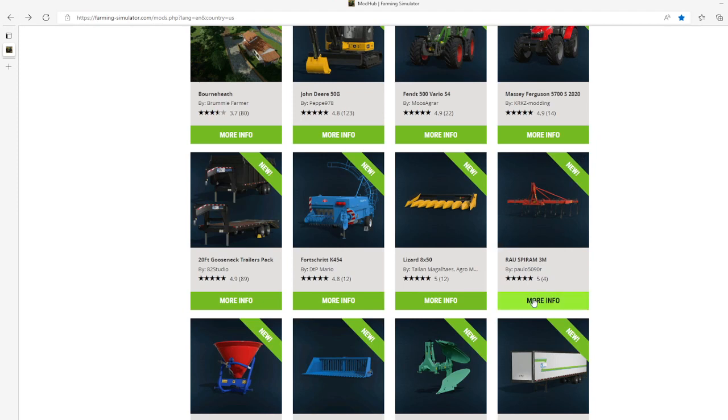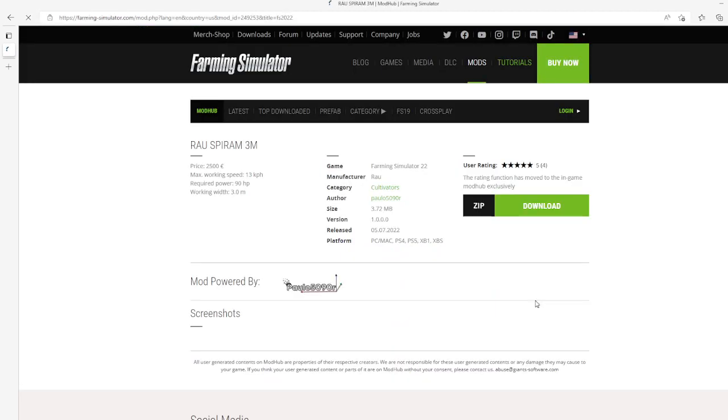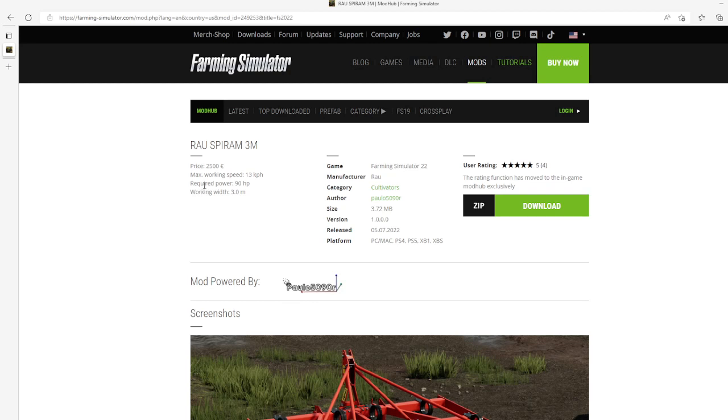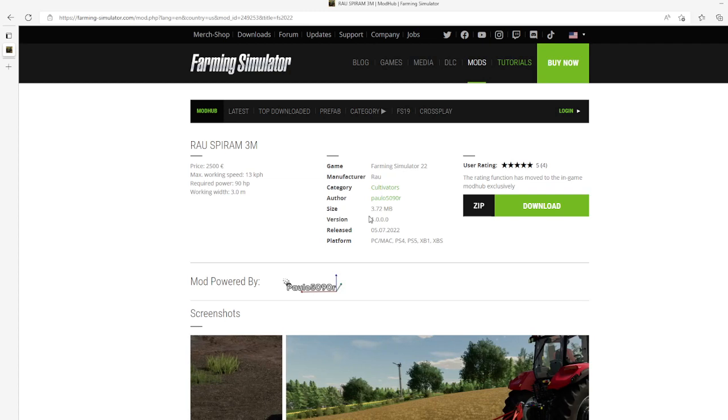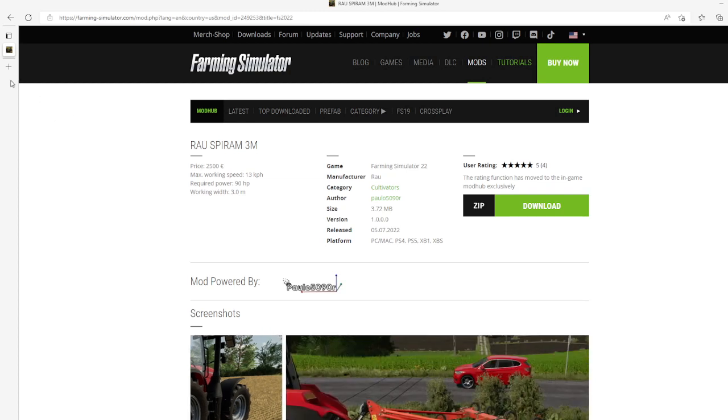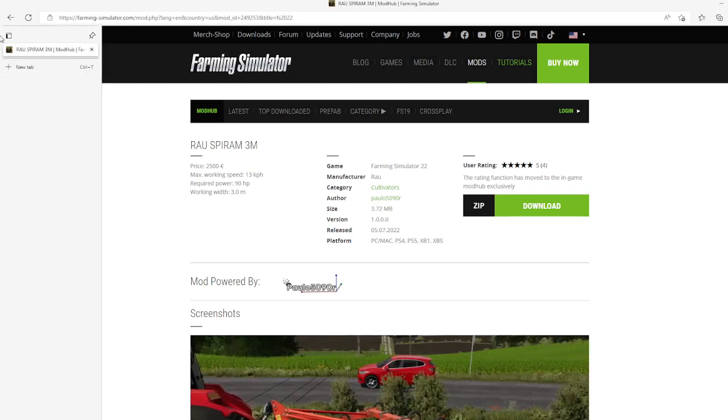Then we have the Row Spinner RAM 3 meters by Apollo 5090R. This is 5 stars from 4 users. Price is $2,500, max working speed is 13 km/h, required power 90 horsepower, working width 3 meters. Category: cultivators, file size 3.72 megabytes, version 1.0.0.0, released July 5th 2022.